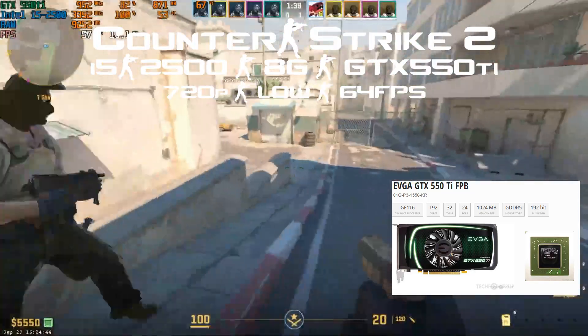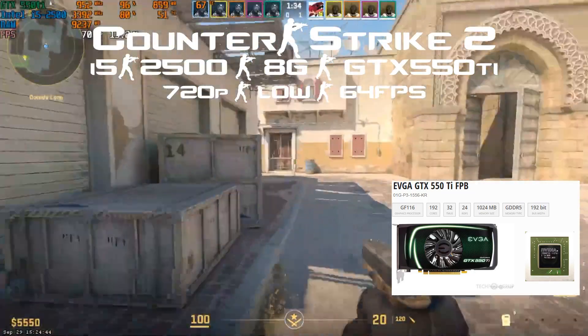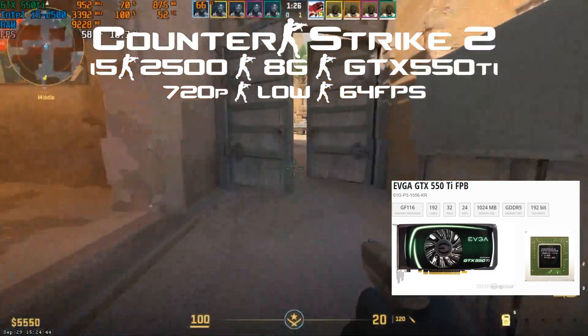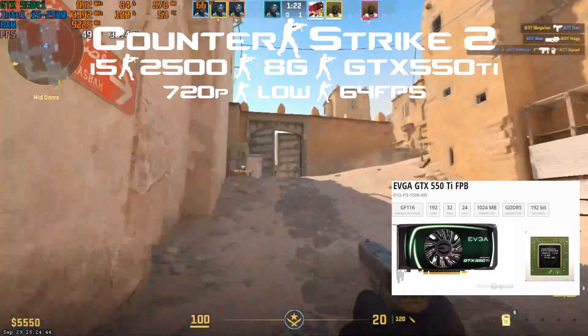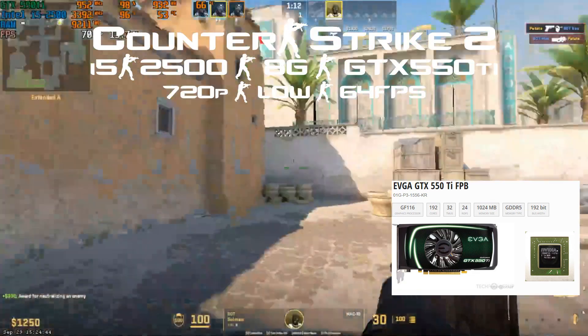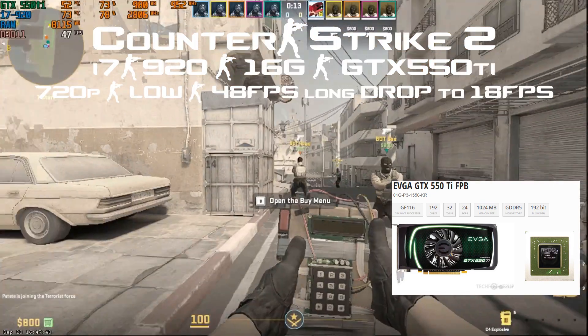So I found the real minimum GPU requirements for CS2. On the Nvidia side it's the GTX 550 Ti, and on the AMD side it's the Radeon HD 7770. We're still quite a bit over 60 fps, but if you play with medium settings you hover around 60 fps — sometimes a bit over, sometimes a bit lower. It's nothing to compete in a big tournament, but you can play at 60 fps.